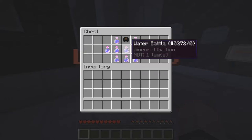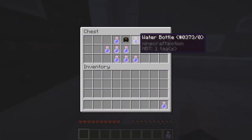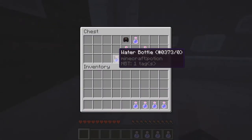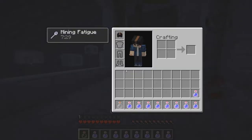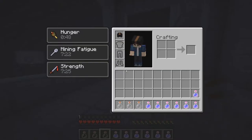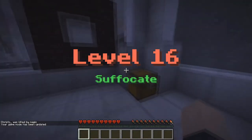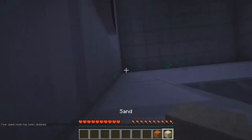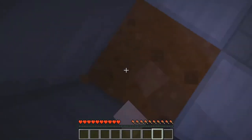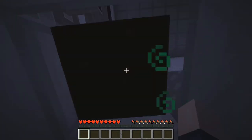Witch hat, water bottle. I'm guessing some of these aren't what they say they are. That's mining fatigue. Strength — that was a good one. Hunger. Death. Suffocate. Near a load of redstone. Oh damn it, I jumped — shouldn't have jumped. There we go. And we just wait for the imminent death.